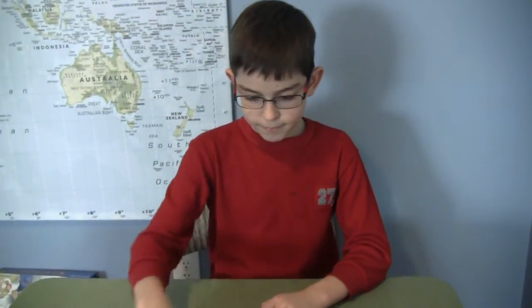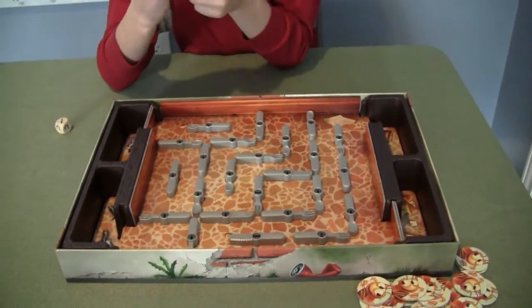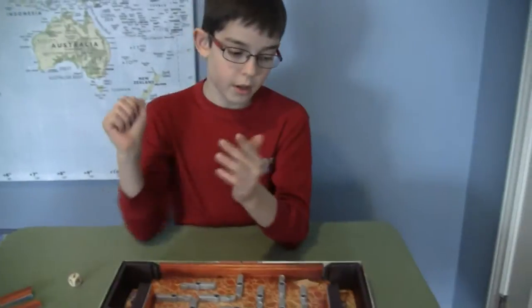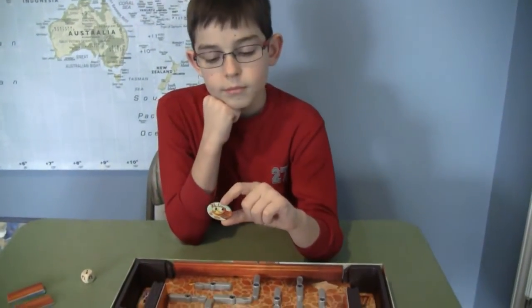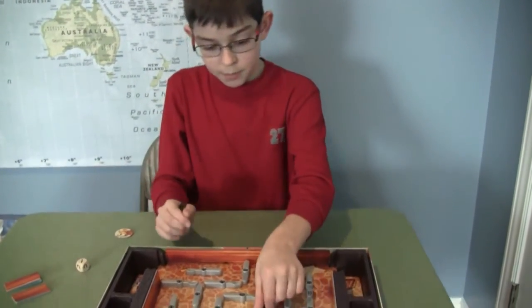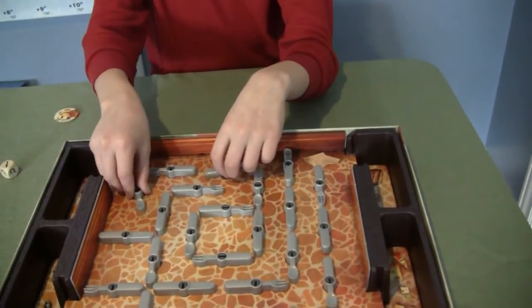And then what happens when they get in that compartment? I need to show that it actually went. Okay. So once he gets into somebody's compartment, let's say we're doing a four-player game — I won one match, I get one of the tokens. Oh okay, so you get a token to say that you won one. Yes. And then the bug goes back in the center, back in the middle, and you can reset. But you can actually do it multiple ways.